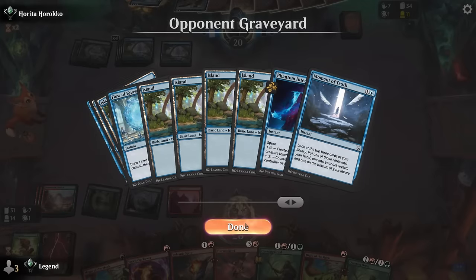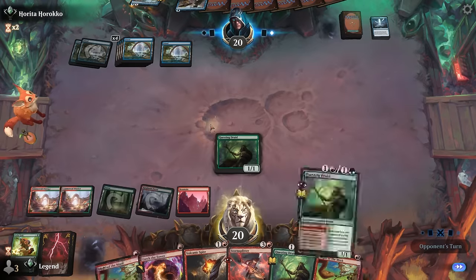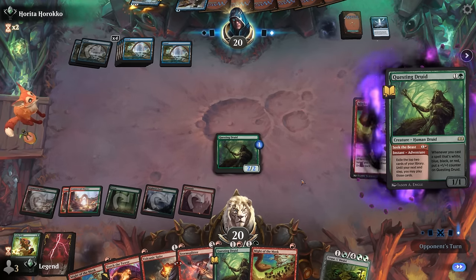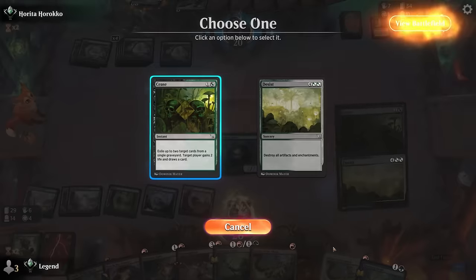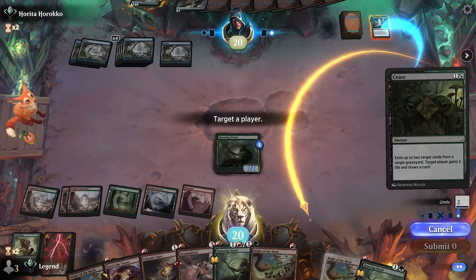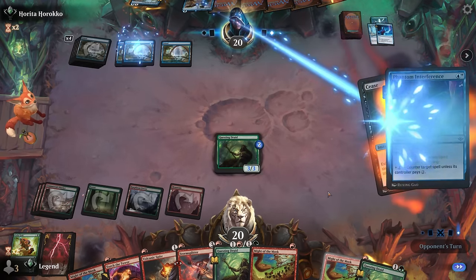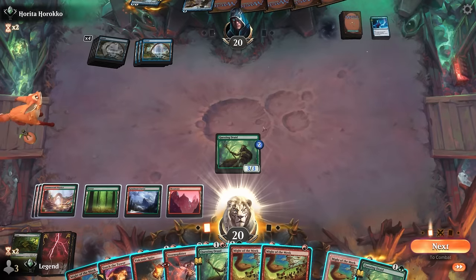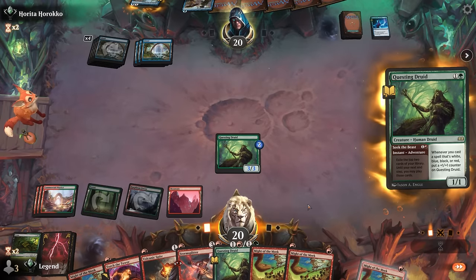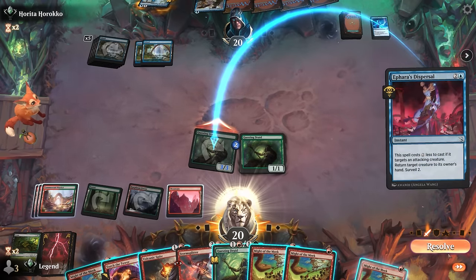Milling over a Phantom Interference — at least we can pay for that conditional counter spell if we Seek the Beast end of turn. We can Cease end of turn, exiling some of their instants and sorceries. They might fight over this one — yeah, Phantom Interference. At least if they bounce Questing Druid we can still reuse the adventure. Dispersal comes to mind, which they'd be able to cast for just one mana. Yep, that's fine.